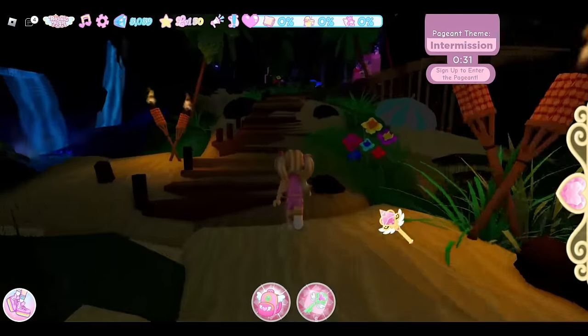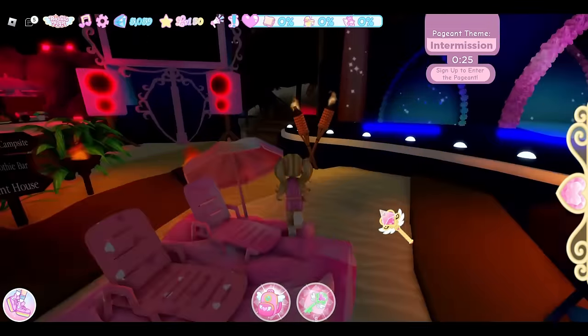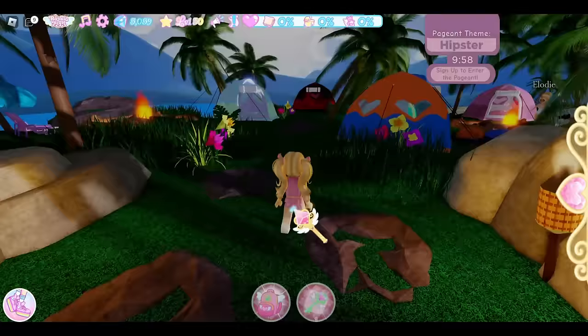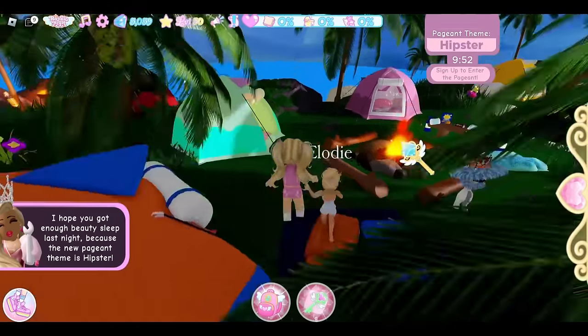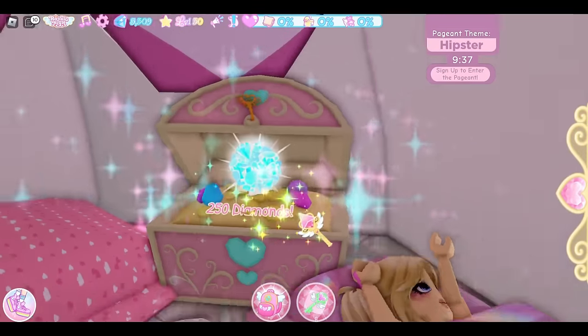We're going to quickly go over to the tents. There is a chest in the tents and that one is a diamond chest, and I really need diamonds on this account. You can actually see the chest location sparkling from here, and it is in this pink tent right here. Let's go ahead and open it — 250 diamonds! Not bad!